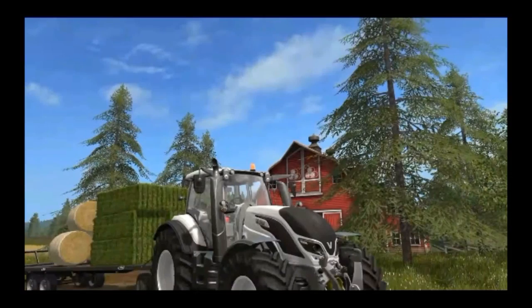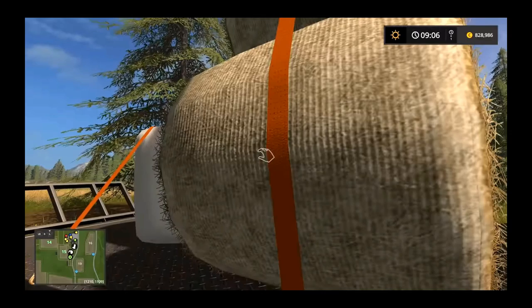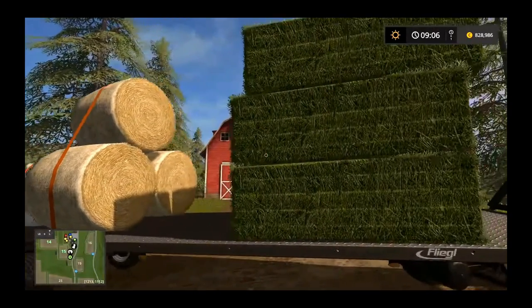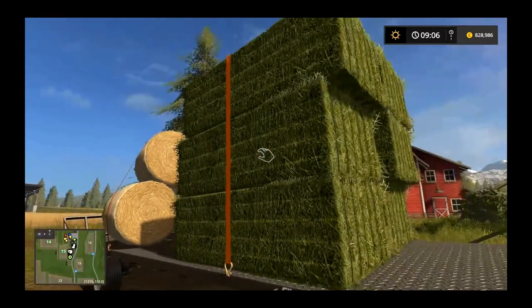The trailer then completely changes gears and moves on to baling. A big thing players wanted was to strap bales down, and here we're introduced to the Voltra T234 tractor with the Fleagle DWP 180 trailer to hold bales. They show us the strapping-down mechanic, which works for both round and square bales in different configurations — it looks very flexible, intuitive, and simple to use.